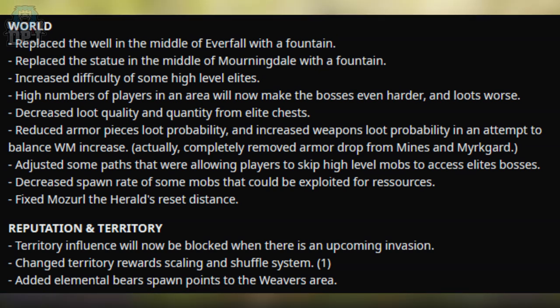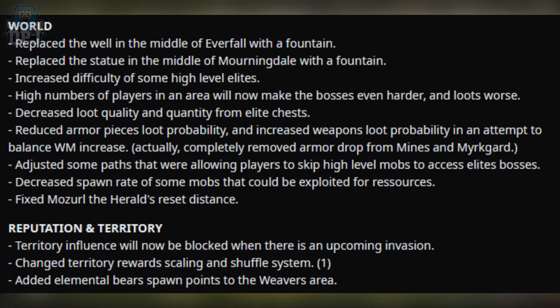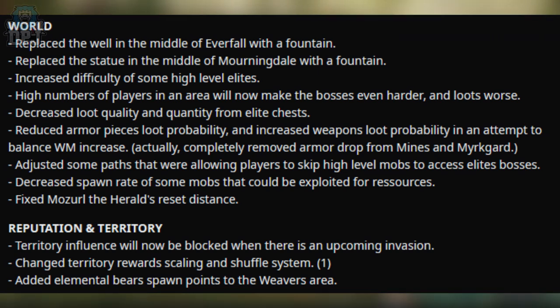He also notes that they completely removed armor drops from mines and murk guard, which could indeed be the case. They adjusted some paths that were allowing players to skip high-level mobs to access elite bosses, decreased the spawn rate of some mobs that could be exploited for resources, fixed Mozo the Herald's reset distance, blocked reputation and territory influence when there is an upcoming invasion, changed territory reward scaling and shuffle system, and added elemental bear spawn points to the Weaver's area.